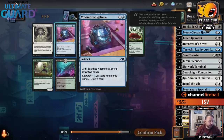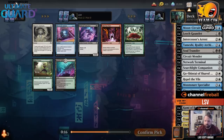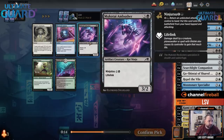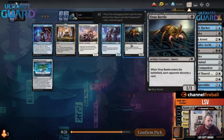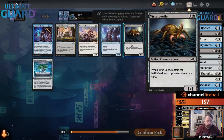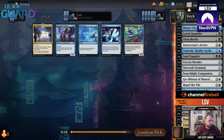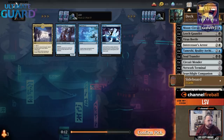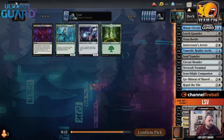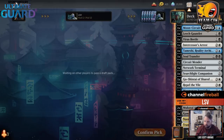There's another Ambusher and a Mnemonic Sphere. Oh, Mnemonic Sphere doesn't work with Ninjas — it's non-creature. Let's just take another Ambusher. Oh, there's the Virus Beetle — cheap artifact, good to ninja, just a good little value play. I don't think I'm going to Chain Flail Centipede, and I'm not playing any of those blue cards.